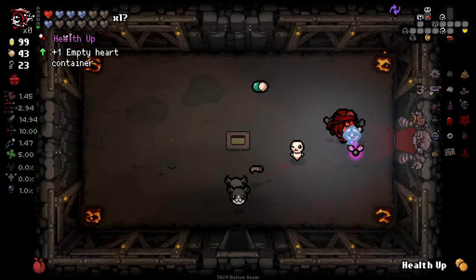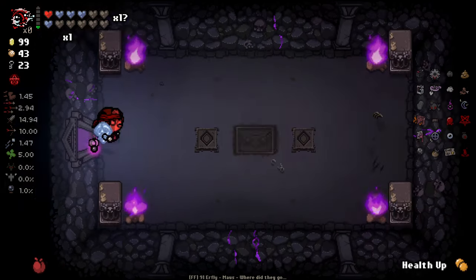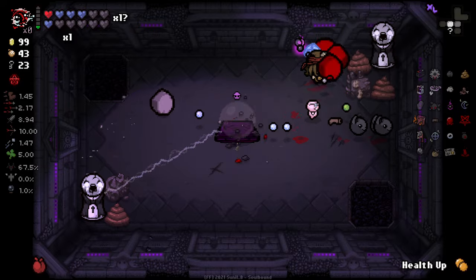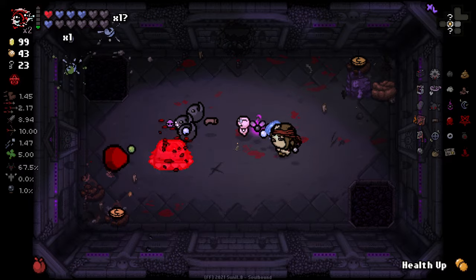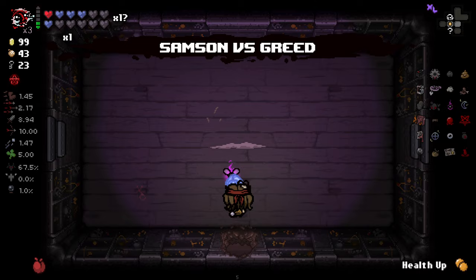Oh my God, there's like thousands of heart containers everywhere here. They're numerous. We will be back to empty vesseling, hopefully not too far from now. Unfortunately though, we did get an XL floor here, which is a little unfortunate because less chance at that devil deal. Although we do have a pretty good chance to get one this floor, so we should hopefully get one.